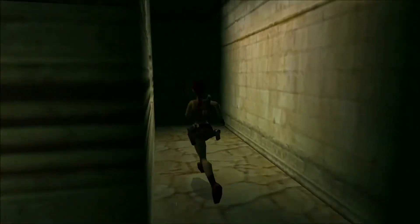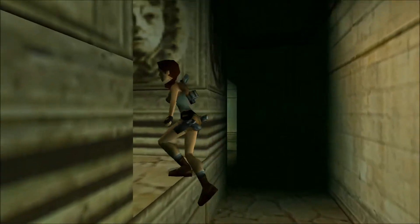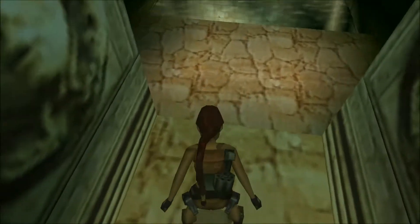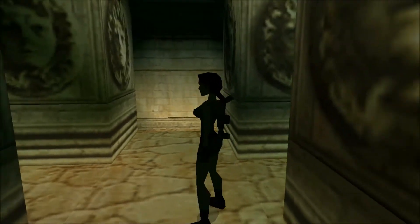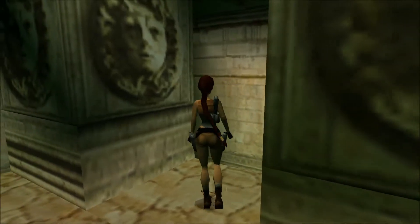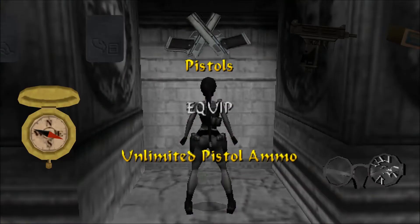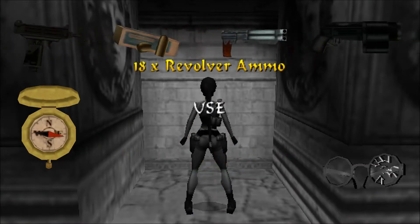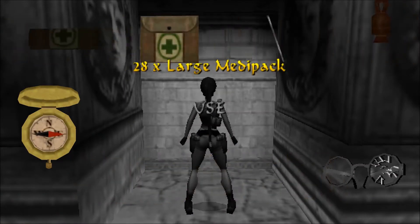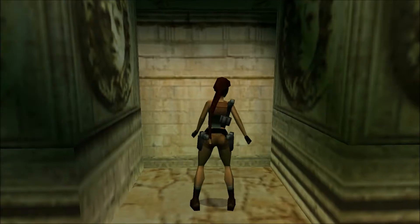Zanim się tam udamy, ja się jeszcze tutaj rozejrzę. Jak rozpoczynałam spadanie tutaj w dół do tej lokacji, był taki dźwięk sekretu. Zobaczcie! Mamy okulary z rozbitym szkiełkiem — prawdopodobnie wąkroja, kiedy też próbował tędy uciec. Broken glasses.